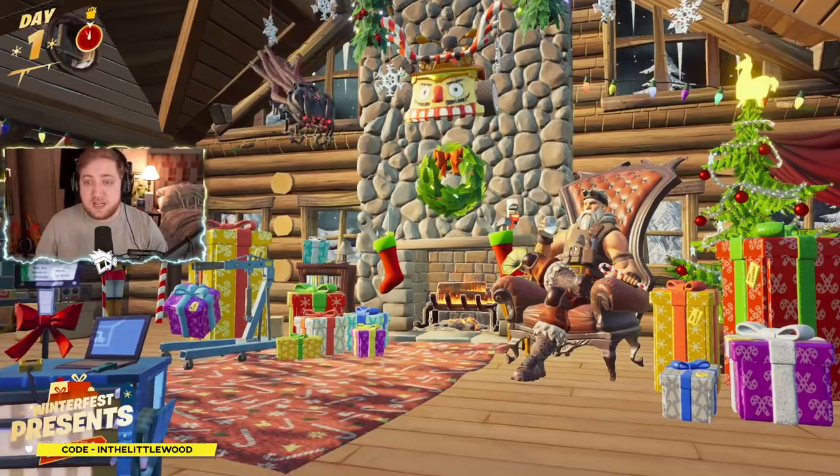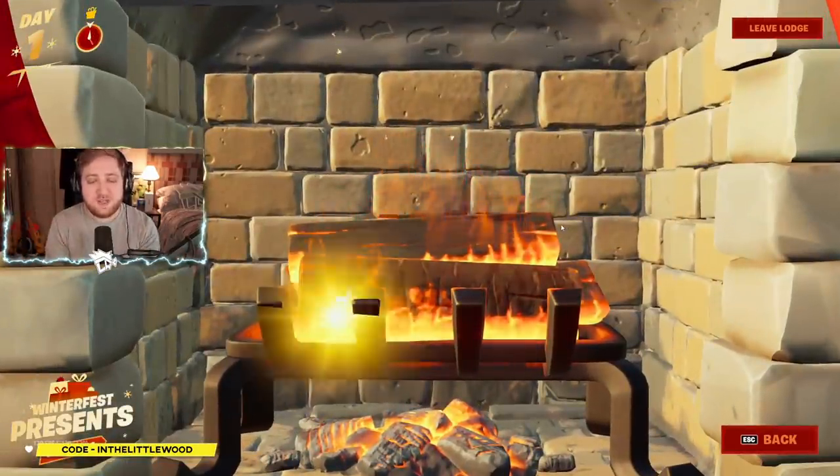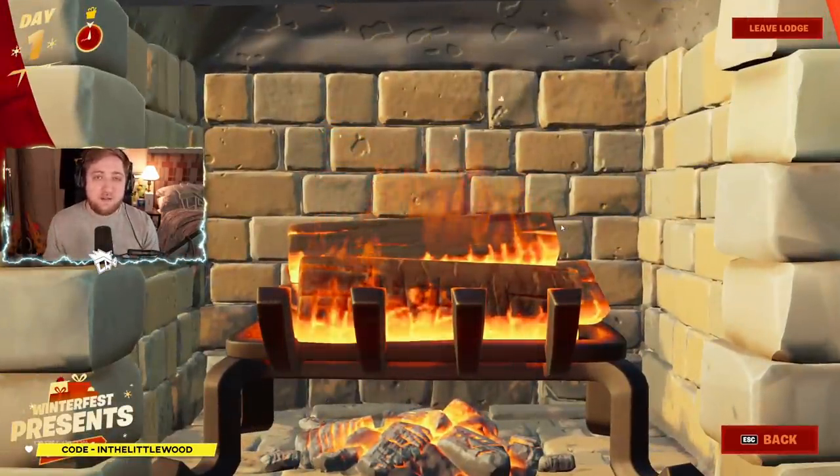What you need to do is click on this fella in the chair, and then the fire is accessible — and that will be your quest complete. So it's very simple, but hopefully that helps you out.